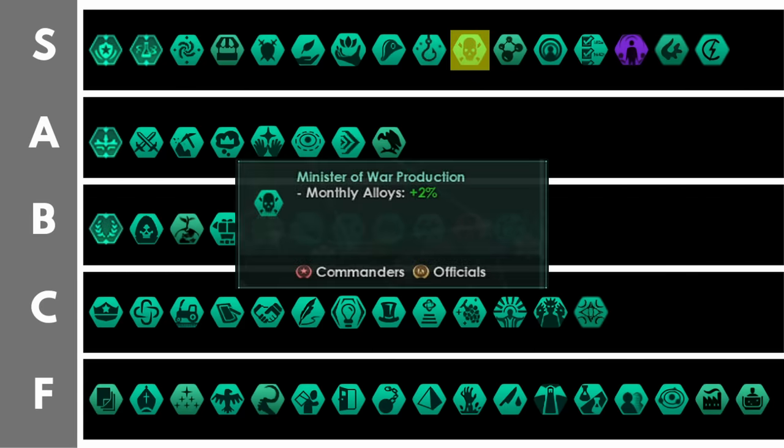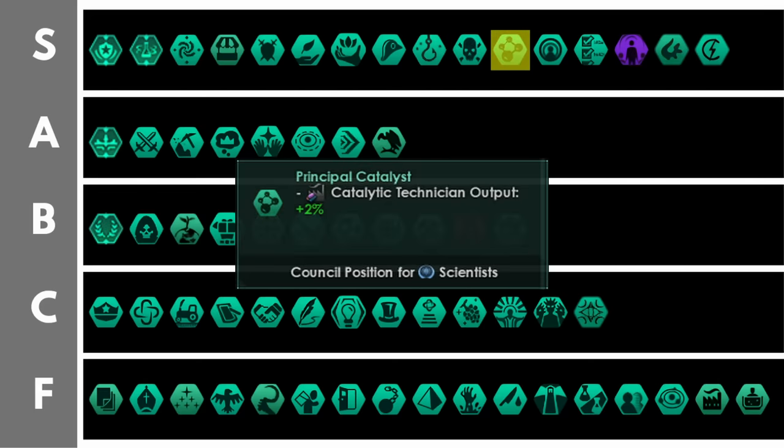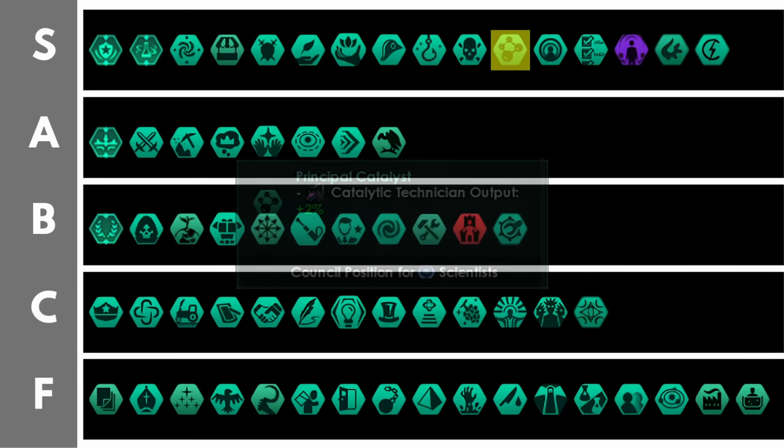Minister of War Production is only available to fanatic purifiers and grants plus 2% monthly alloys per level — that's just really nice. Alloys allow you to build more ships, more ships give you more military power. Principal catalyst does exactly the same thing, giving you 2% catalytic technician output, which is really nice as an additive bonus on top of the base output increase you're already getting for being a catalytic empire.